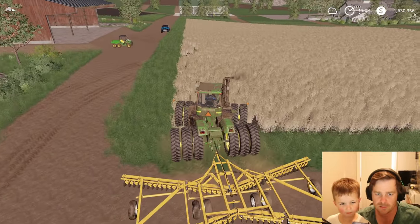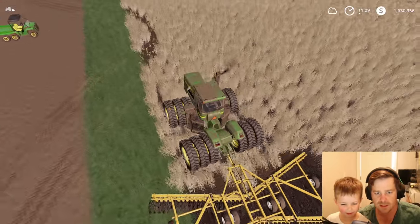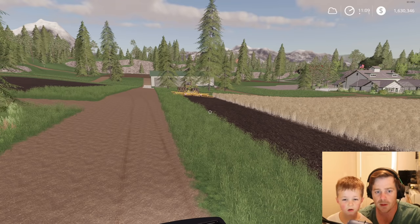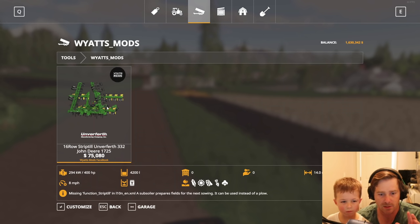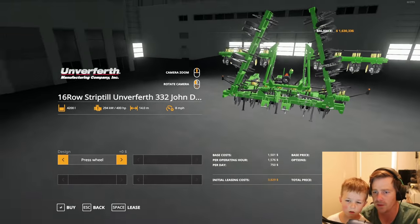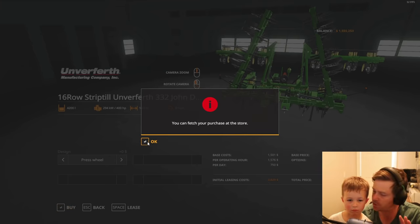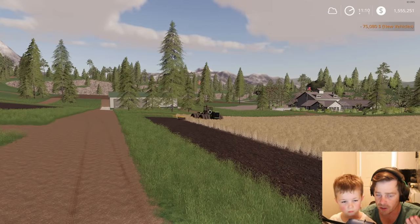Let's get this guy going. I want to buy something to plant with. I was looking at this thing right here — it looks like a really cool mod. It's a 16-row planter. It has a three-point hitch and it needs 400 horsepower. Remember that — 400 horsepower. Because that big tractor is obviously strong enough, but it doesn't have a three-point hitch.